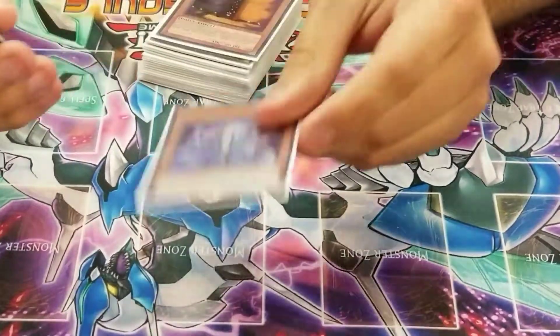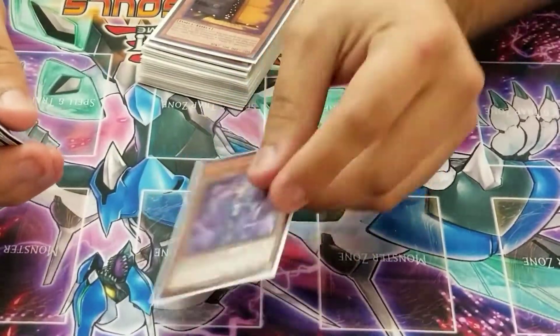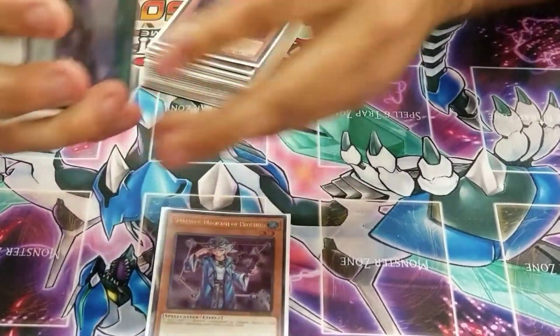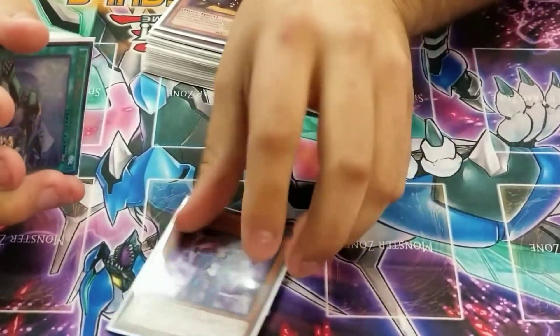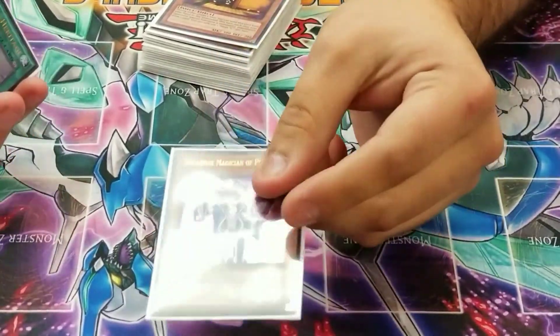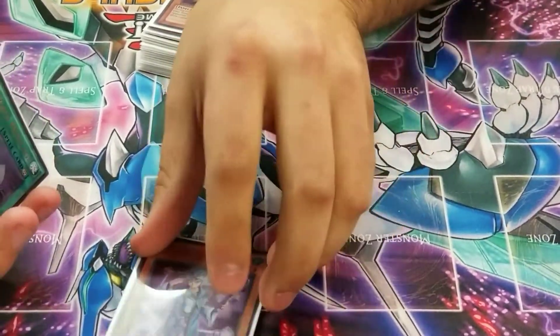The last monster in the deck was Blue Boy. Just one Blue Boy — anything more just clogs it. It sucks seeing it in your opening hand if you don't have Knowledge, because you waste your normal summon and can't get Alistair. I only saw it once the whole tournament, so it wasn't too bad.